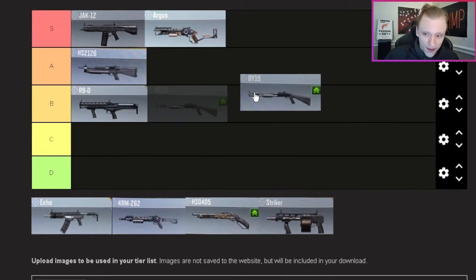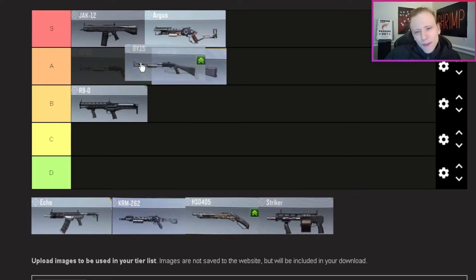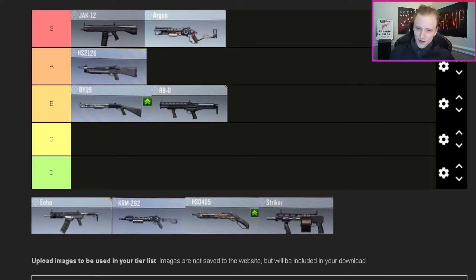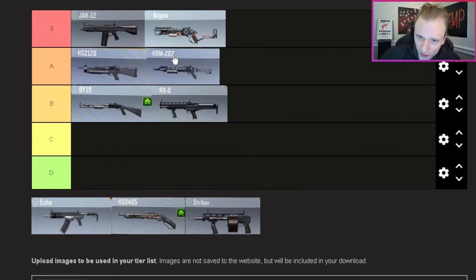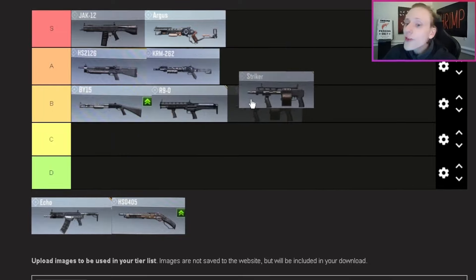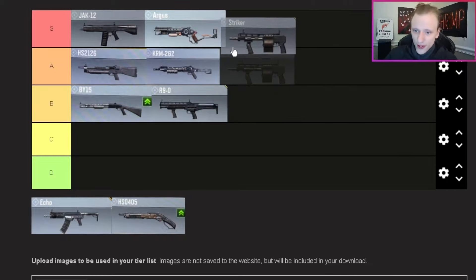The BY15 — B tier, in front of the R90. It is very powerful and you can get some decent range kills for a shotgun. But one gun I'm putting above it is the KRM 262 in A tier. I'd rather use the KRM over the BY15 — it packs more of a punch and is more fun to use. Next up, the Striker — I really enjoy this gun and want to put it in A tier, but realistically it's going in D tier.